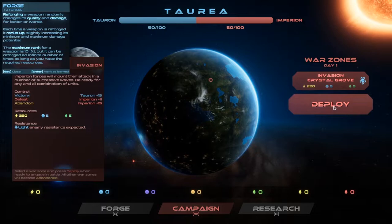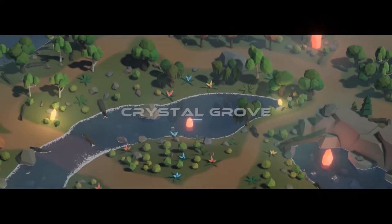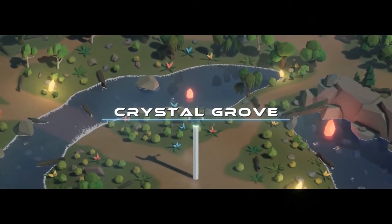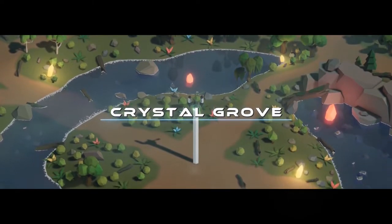I think we're just going to jump on into it and find out what the game is all about. Hopefully we'll do okay. Crystal Grove - it looks cool. It looks like it's got a nice thing. We just smashed our Excalibur into the ground.